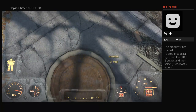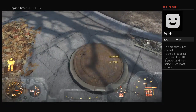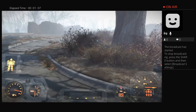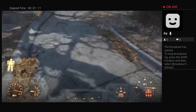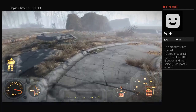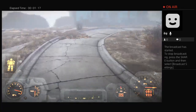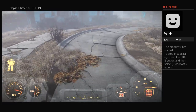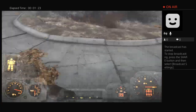Hmm, well that was anti-climactic. Perhaps I should have tested it out first. Interesting — so that isn't the way in then. Either that or I just can't get it to work. Why would there randomly be a new manhole cover in my settlement if I can't get into it?